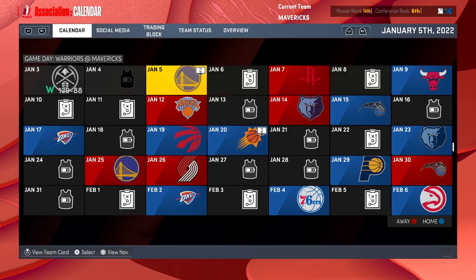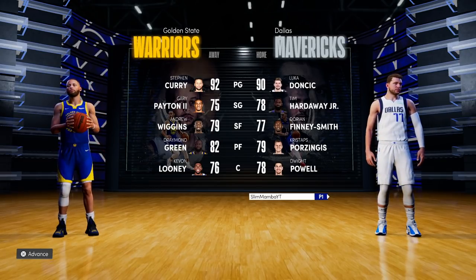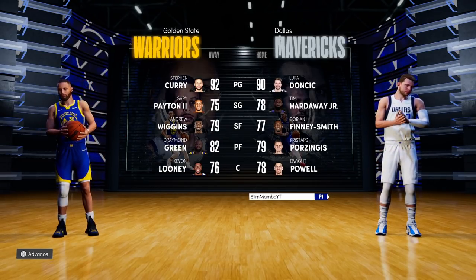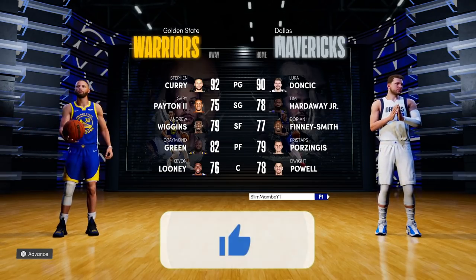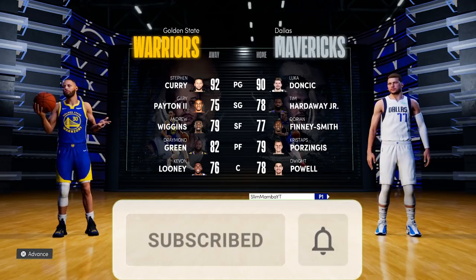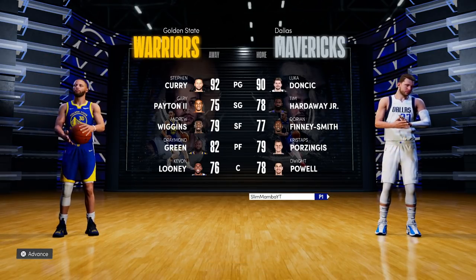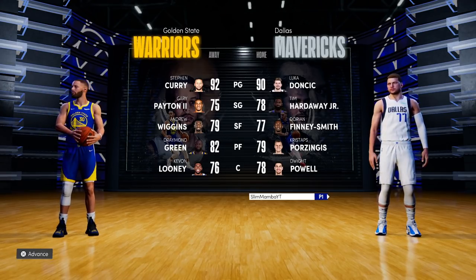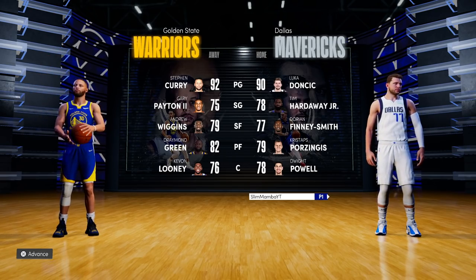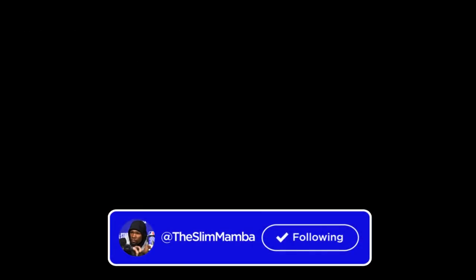Recording this January 5th, facing the Golden State Warriors in Start Today. Isaiah Thomas comes in against Steph Curry. He's the ninth man in the rotation, getting about 16 minutes a game. Before we hop in, if you end up enjoying this, a thumbs up would be greatly appreciated. If you're new here, a subscription and turning on the bell would mean a lot. Let's see what Isaiah Thomas does — 5'9" on Hall of Fame difficulty with juiced CPU defense.